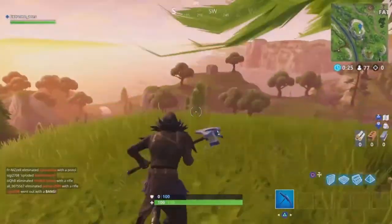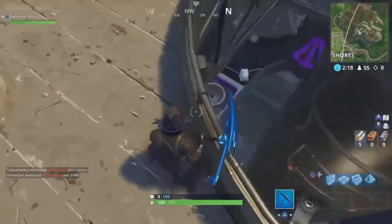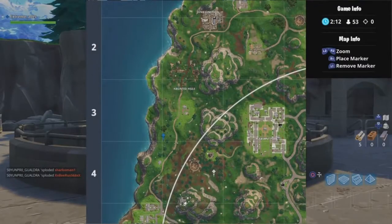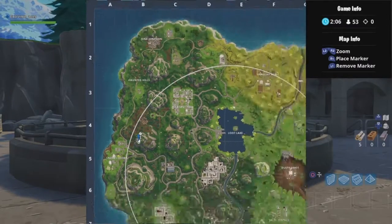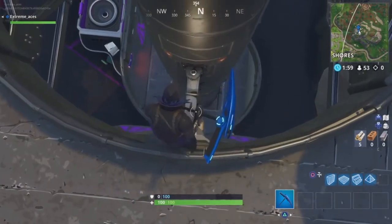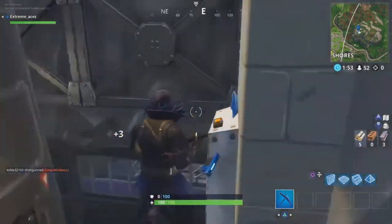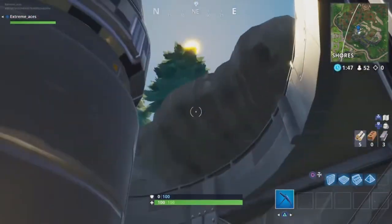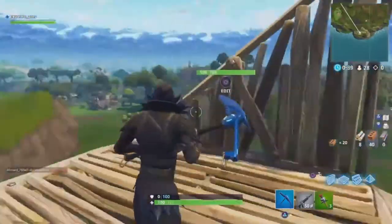Number four is the battle star hidden on a beam behind something. Omega's down there giving his speech and there's something on the structure above. The rocket on the mountain is right here on the map. You come up to the top, jump to the arm attached to the rocket right here, grab it, and you get ten battle stars.